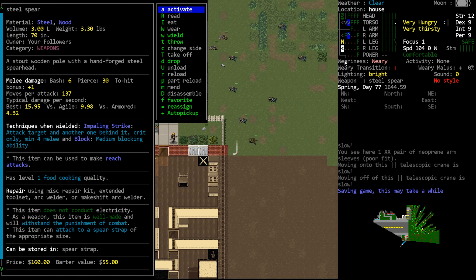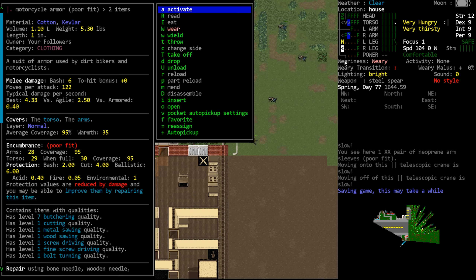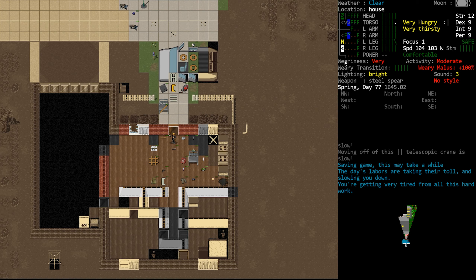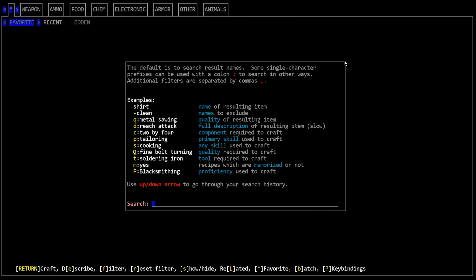We have that beautiful steel spear. I see our motorcycle armor could do with a repair — I don't think we have the ability to repair that. We did pick up a Kevlar vest in a previous episode, so we have backup torso armor as necessary. The problem is we don't have anything to protect our arms if we were to go down to just the Kevlar vest. I don't think we have any recipes for arm guards, though we do have a forge and all the forging tools — we just don't have a book that would enable us to make armor.